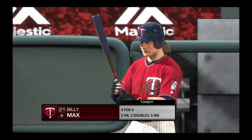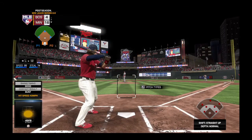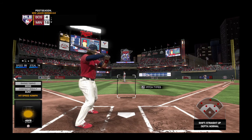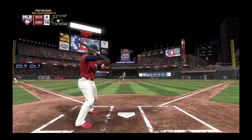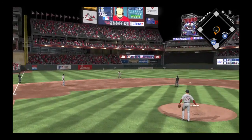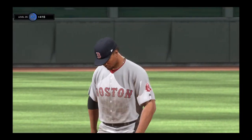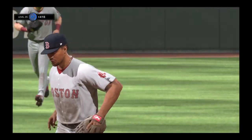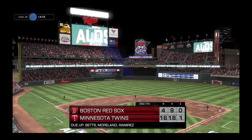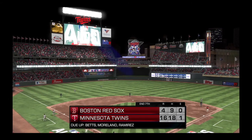Settling in now, Mays — great game for him so far, four hits including a couple of home runs. Here's the first pitch. The runner's breaking for home — hit hard on the ground to short. A close play at first, but he's called out and the side is retired. Twins forced to settle for one. Eighth inning coming up — the Twins are in front 16-4.